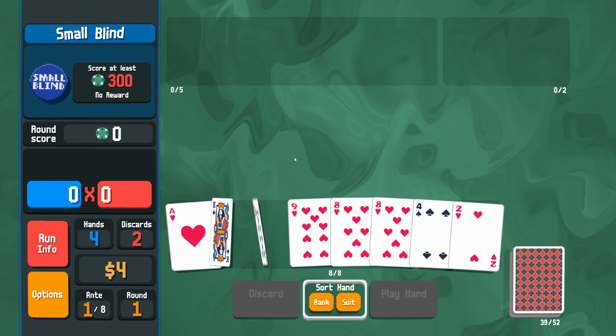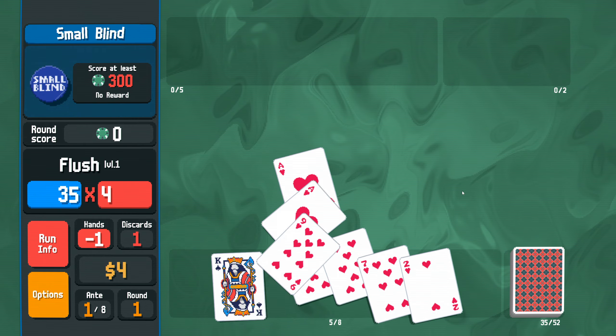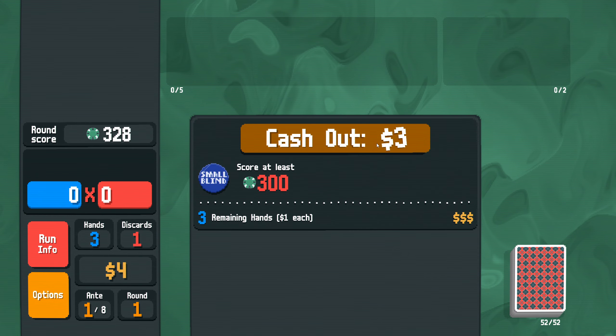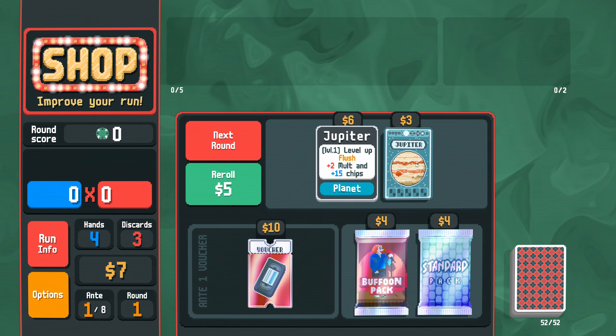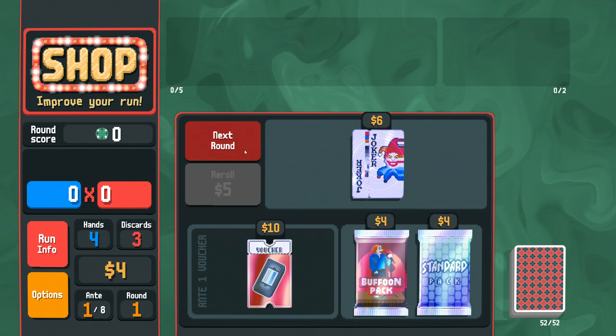I would like bigger hearts than that, just to make sure we do get 300 points from the off. Because we're not getting any other rewards, we want the $3 for the three hands, which is fairly classic. Misprint is fine, but Jupiter is also pretty welcome right at this stage.